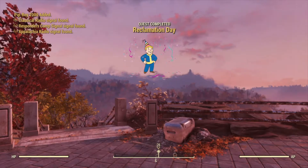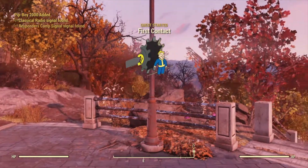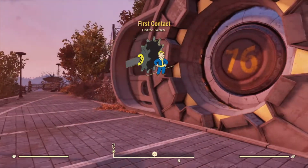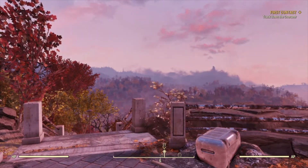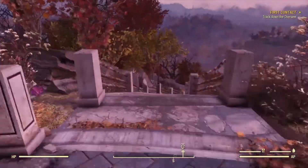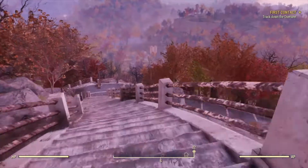Now the wasteland is a dangerous place. Your survival will depend on your ability to avoid dehydration and starvation, and to prevent and heal damage you sustain. You can't go back in. You've got a few starter supplies, but long term you'll need to know how to get your own food and water, and you'll need armor and weapons. First, let's get you a weapon.